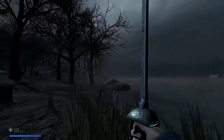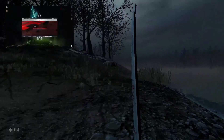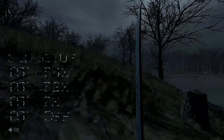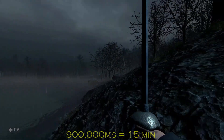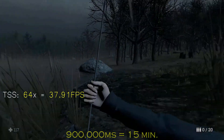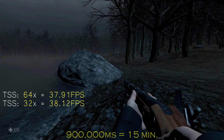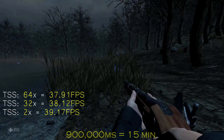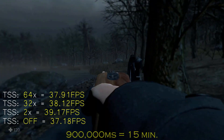Now I'll show the benchmark results. I tested the game Witch Hunt with in-game settings at a standard default of 1080p on Mid. Benchmarks were done with the old setup from the last video, with tessellation set to 64, 32, 2, and Off — all tested within a timeframe of 900,000 milliseconds or 15 minutes. At 64x: minimum 24 fps, maximum 59, average 37.9. At 32x: minimum 21, maximum 59, average 38.1. At 2x: minimum 22, maximum 60, average 39.17. With tessellation Off: minimum 21, maximum 62, average 37.18 fps.